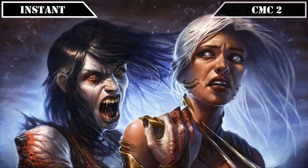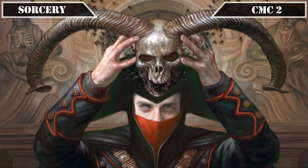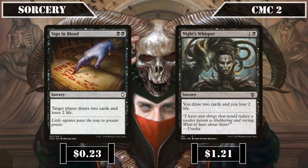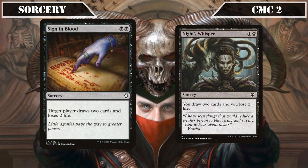That covers all our instants, so let's move on to our sorceries. Skipping to the CMC 2 slot, we have the draw spells Sign in Blood and Night's Whisper, both of which draw us 2 and have us lose 2 life, making them cheap and efficient draw in the early game, with Sign in Blood also allowing us to target another player with it just in case that extra 2 damage is enough to close out the game.